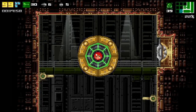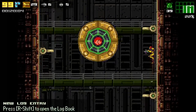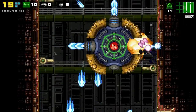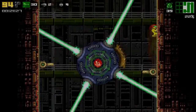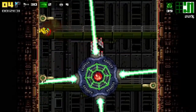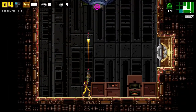Next up, we have the bullet hell: the Tester. It uses your own weaponry against you — screw attack, ice, wave, spacer, and plasma beam. It is covered by four yellow plates which are resistant to your beam weapons. The green interior shield can be disabled using your beam weaponry. The core itself is not resistant to any of your weapons.